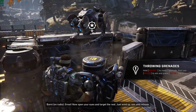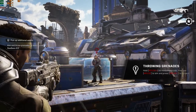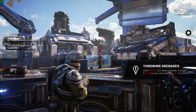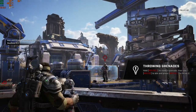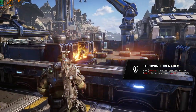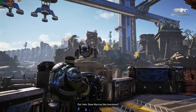Great. Now open your eyes and target the rest. Just wind up, aim, and release. Kid, try an aimed toss this time. That's one! Terrific. This module's almost complete. You ready for a live fire exercise? Does Marcus like tomatoes?